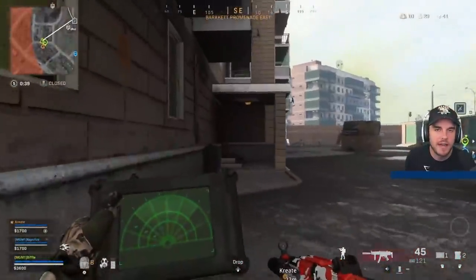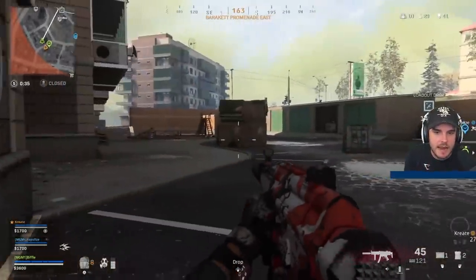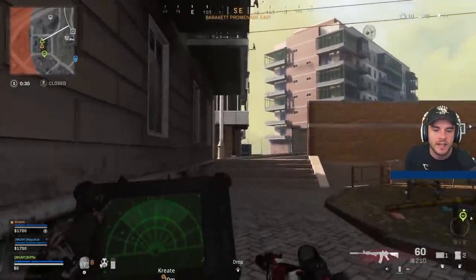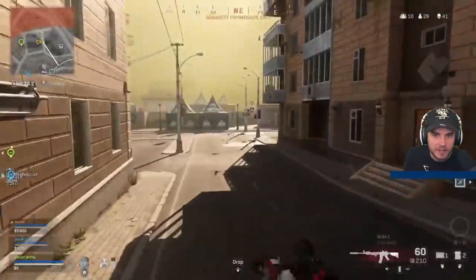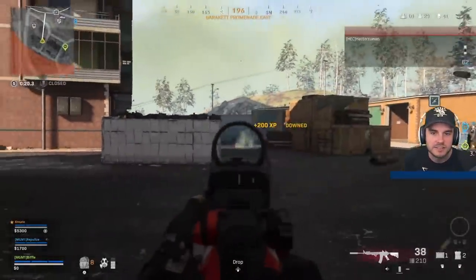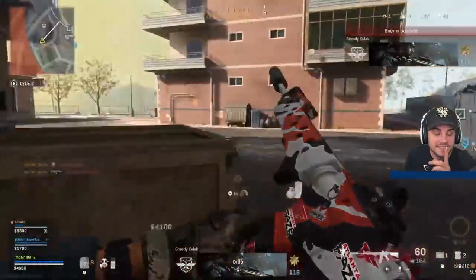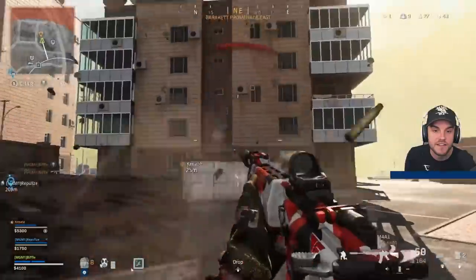Something else I really want to point out about Biffle's game — notice he's always narrowing the angles he could be shot from. He's hugging the wall, checking those points, increasing the percentage that he's not going to be shot. Checking all those angles, moving across, not dawdling, and then straight away he manages to see an enemy player come down. He knows he's going to get pushed by the other players now — the second you get a down on an enemy player and it's not a wipe, be ready for the other team.